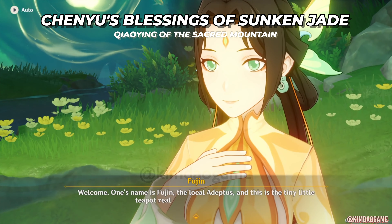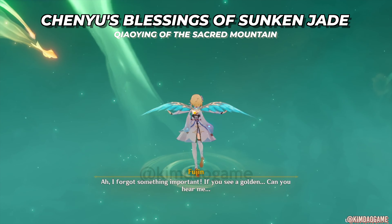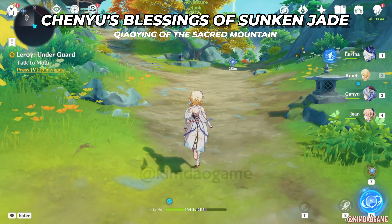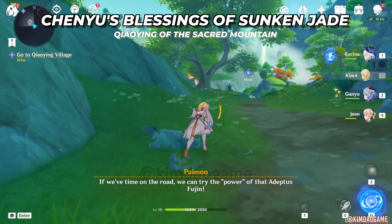To move on we need to use the adaptor energy to leave the domain, and this is kind of like using the three leaf sigils in Sumeru. It's going to teleport you and then now we are in Cheng Yu Valley, and now we can open up the Statue of the Seven.